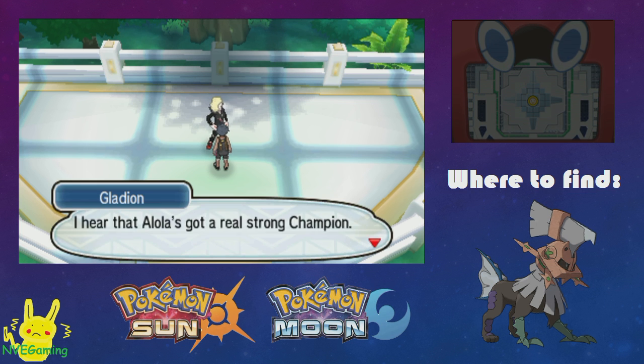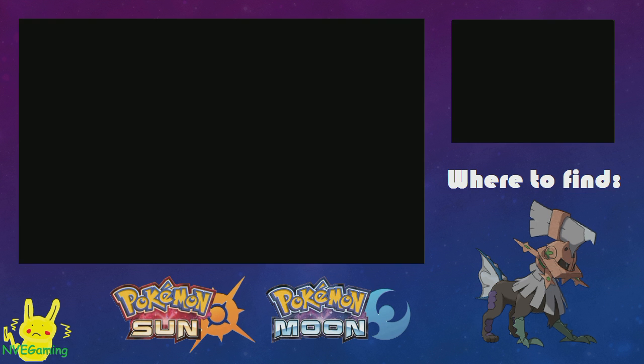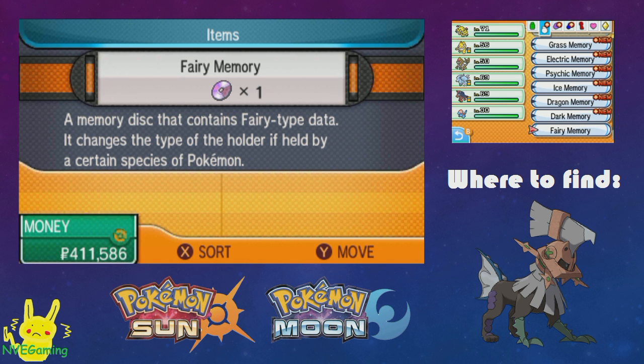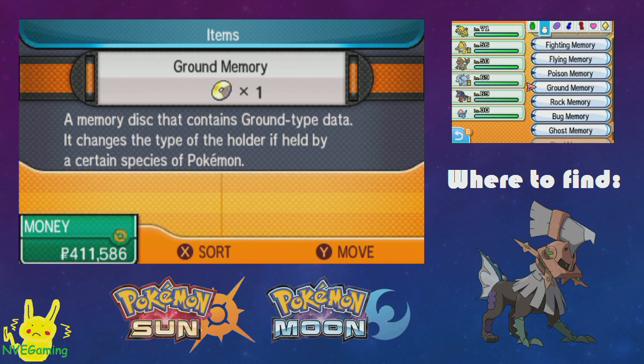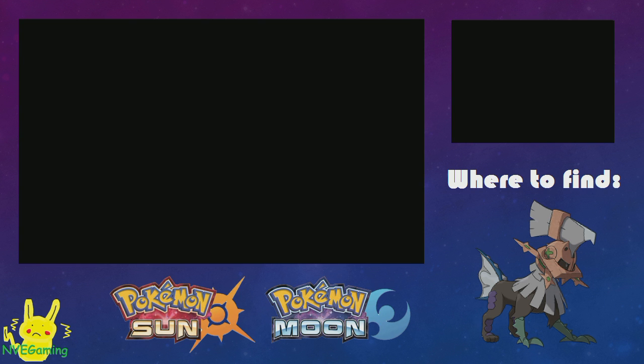It's kind of like Arceus with the plates — basically like Arceus or like Genesect with its drive items. These are all of the different types. So that's how you get a Type Null and all of its type-changing items.